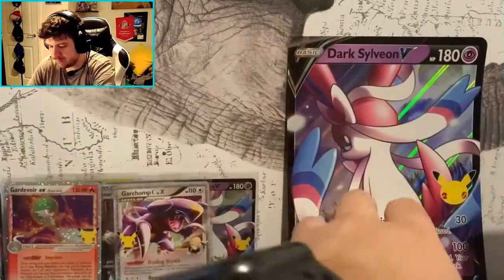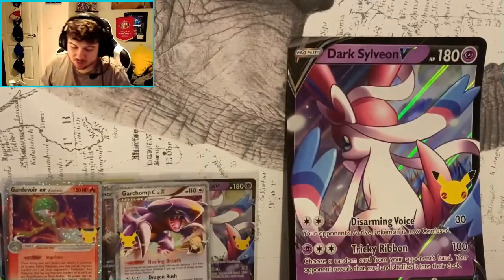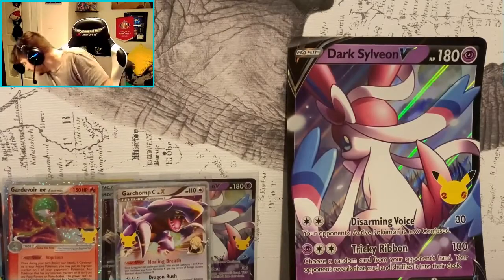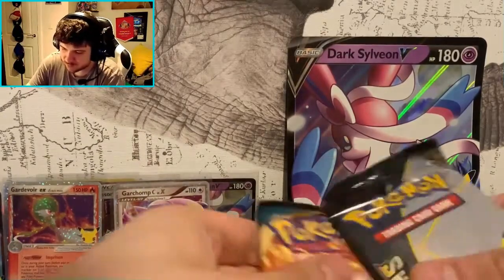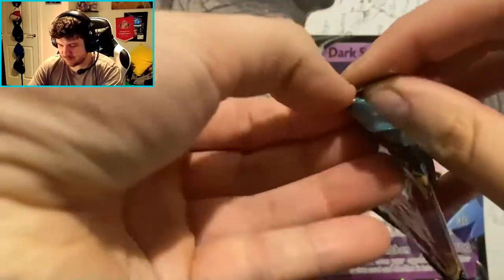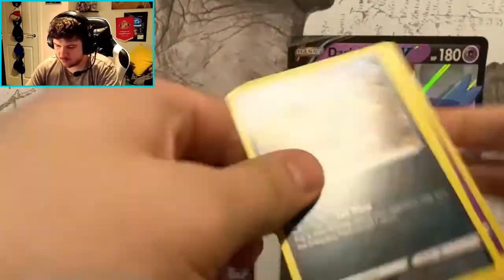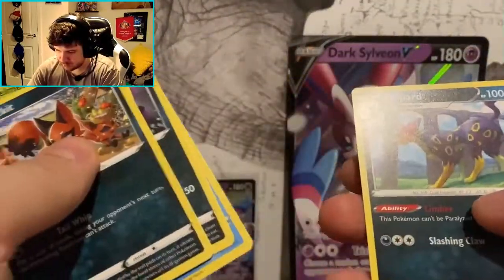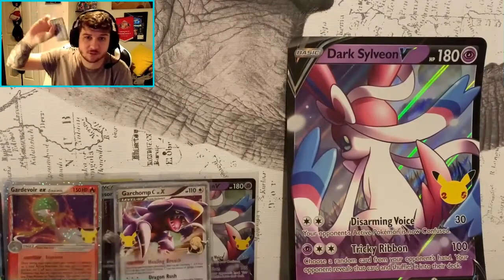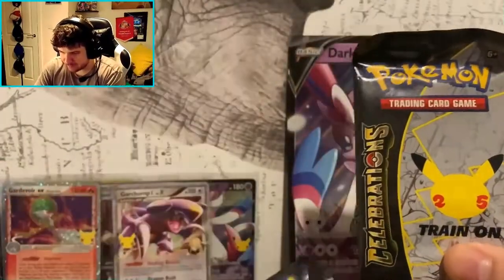They need to be a bit bigger. You always get the same coin too, which is a bit annoying — I wouldn't mind a different coin, but beggars can't be choosers. We'll open the Darkness Ablaze pack first — hands of the master art — another green cold card, so we do not care. It was a Blipbug cold card. Who wants it? Let me know in the comments!